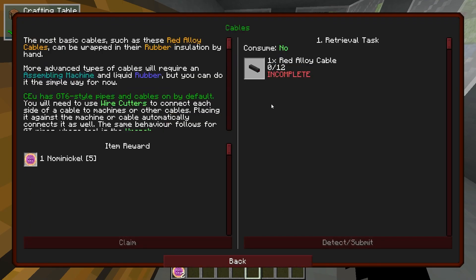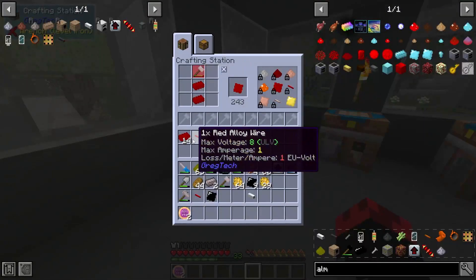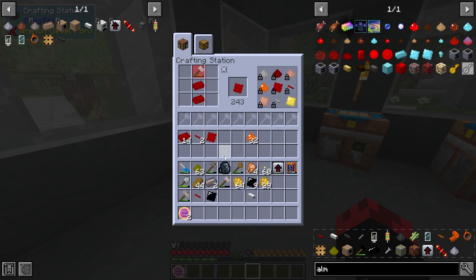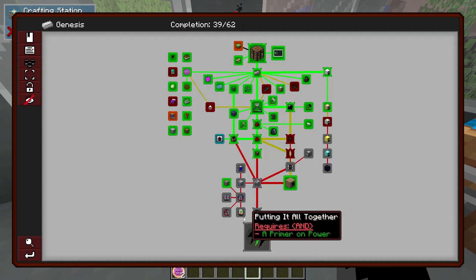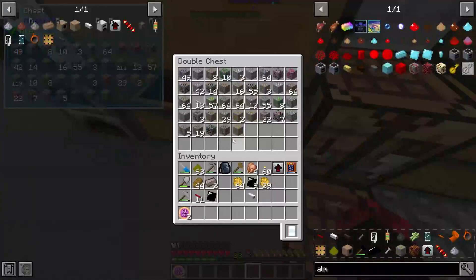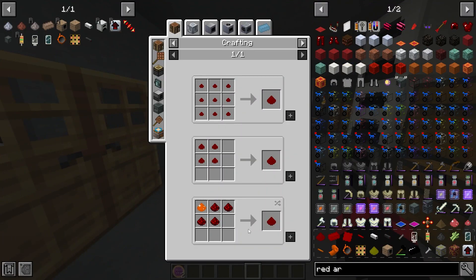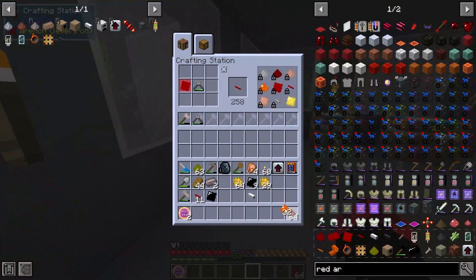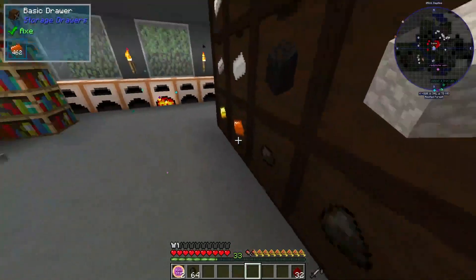We gotta make 12 cables - that's not too bad. The red alloy cables are pretty much gonna be our power source. We need to toss the hammer in, make the plate on the cutters. I think I just need 10 - actually 12, and I'm one shy. We can make some more - we need copper and redstone. I have copper, still okay. 32 there we go, pop some tiny coal in.